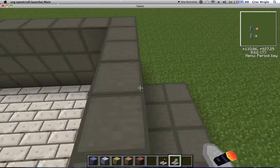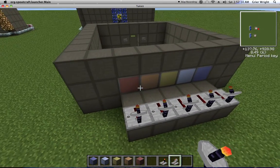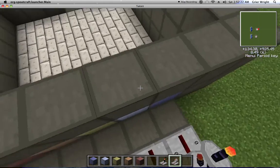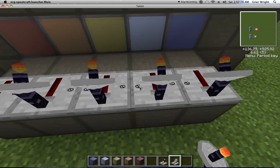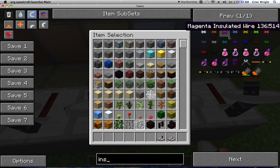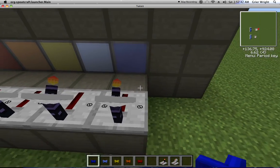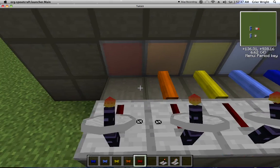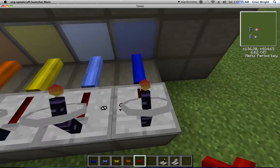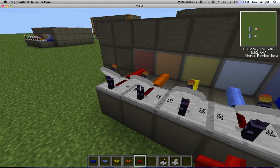I usually get the same colored insulated wires: blue, light blue, yellow, orange, and red. Then set each receiver to the corresponding frequency — monitor 1, monitor 3, monitor 5, monitor 7, and monitor 10.